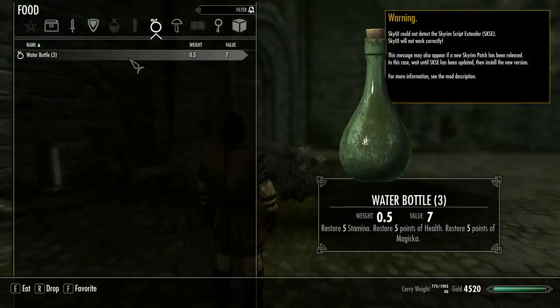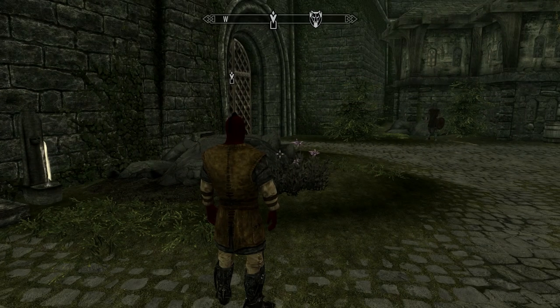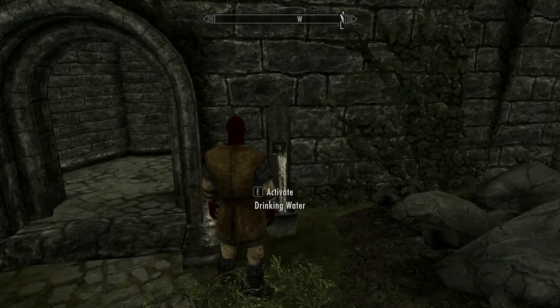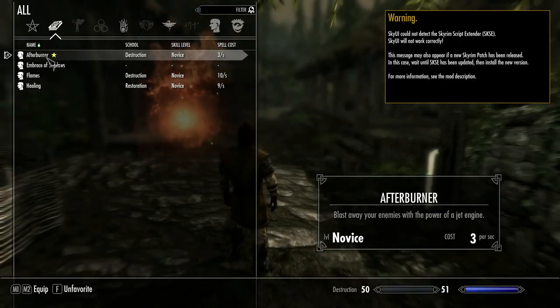Going into inventory: Water Ball times three — restores five stamina, five health, and five magicka. I believe it takes 10 days for each fountain to reset.